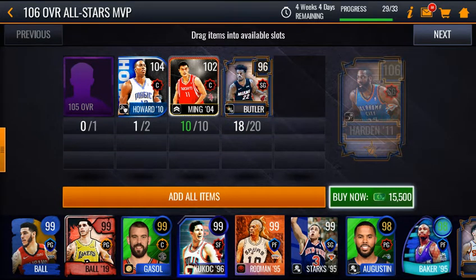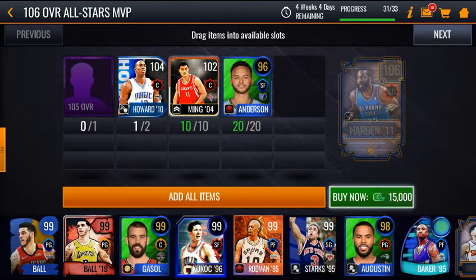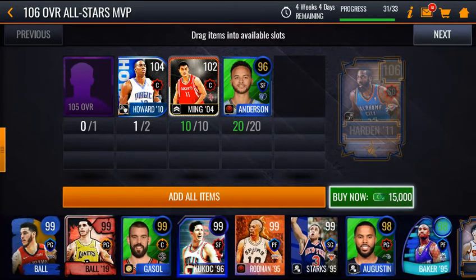I'm gonna put in Howard, and then I'm gonna put Penny Harden away. For the storm campaign I'm gonna get the 105,000 Mitchell coming, and I'm gonna put it here to get my James Harden. I'm putting Penny and Howard in for the 104.